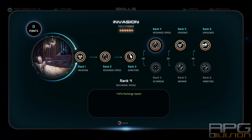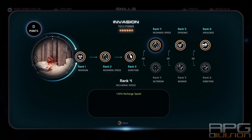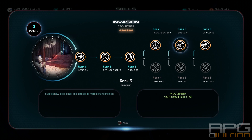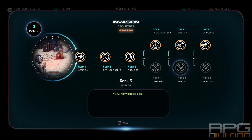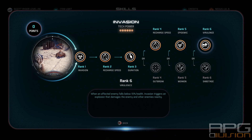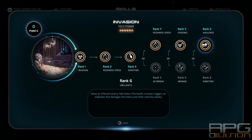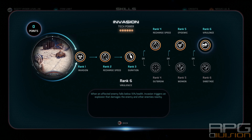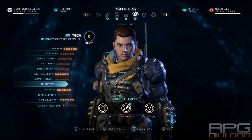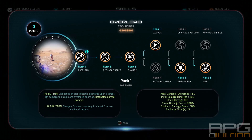For the other powers, I went with Invasion because it reduces enemies' defenses — it drops tough enemies down quickly. I went with the recharge bonus, then duration and spread radius. I also went with Virulence, because it primes enemies when they fall below 15% health and then they explode, damaging all other nearby enemies.